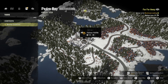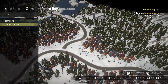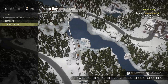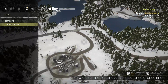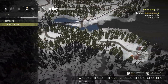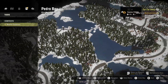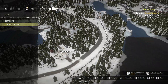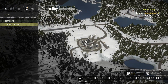I believe that was the last task we had to do — checking the map here, nothing there, nothing there. Yep, that's all for the tasks. Contests: I think there's just the one contest, moving the international scout. So we're in a good spot.